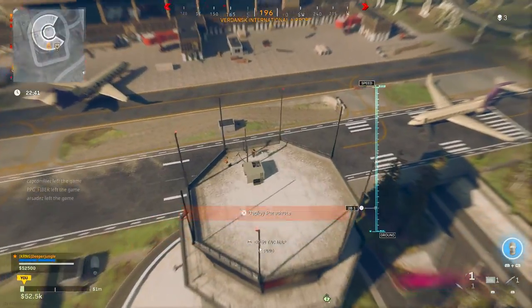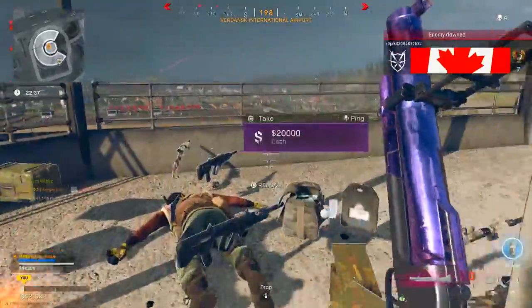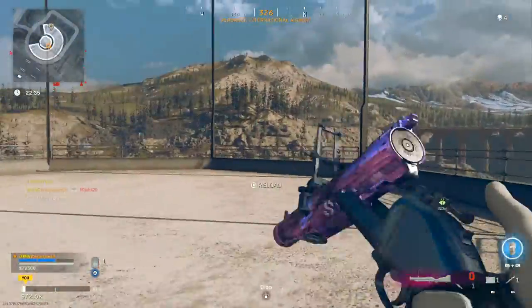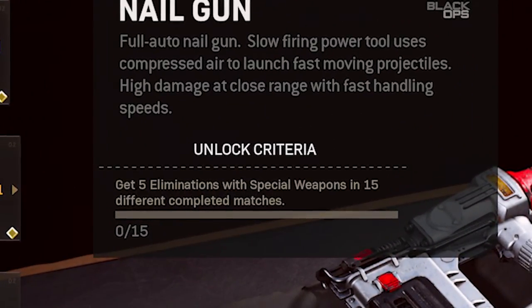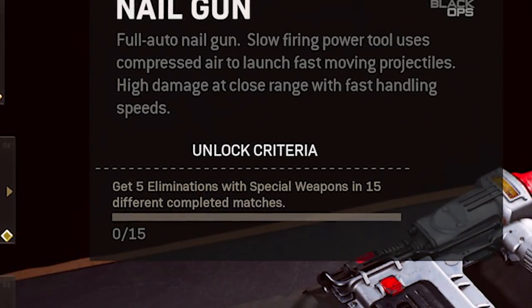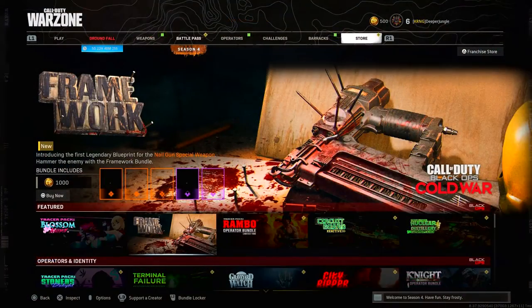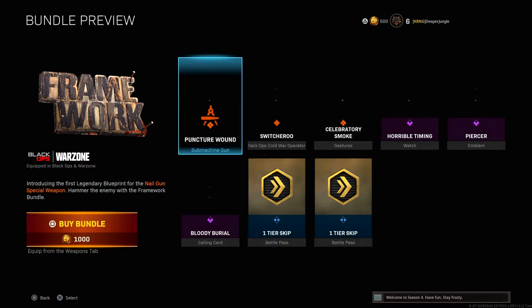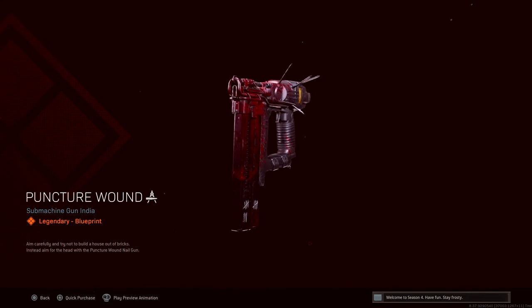There are two primary ways to unlock this DLC weapon. The first is by completing a challenge which states you get 5 eliminations with special weapons in 15 different completed matches. Alternatively, you can purchase the Framework Bundle for 1,000 CoD Points, and in that bundle you get immediate access to the legendary Puncture Wound blueprint for the nail gun.